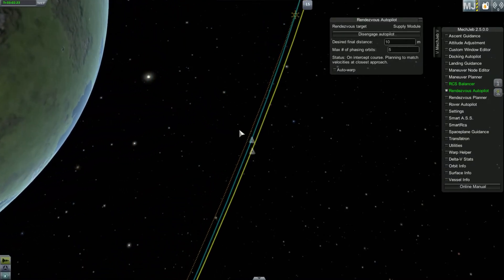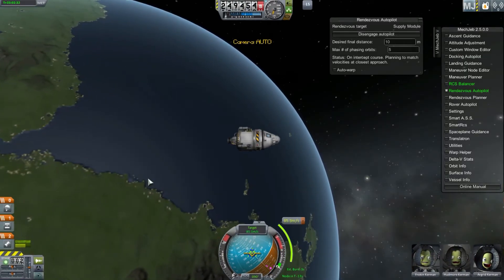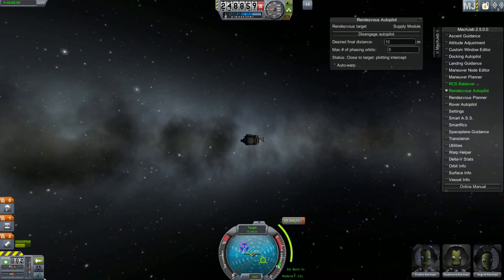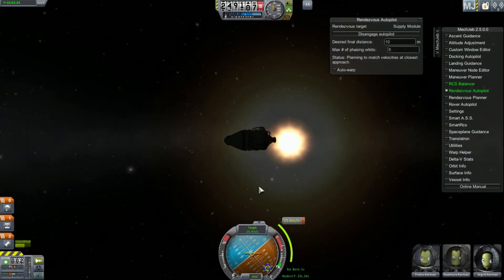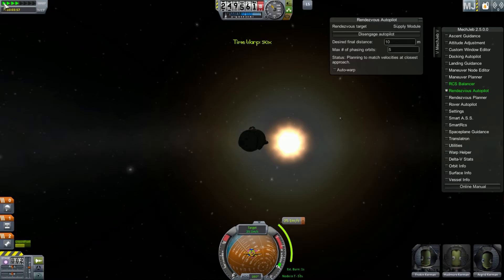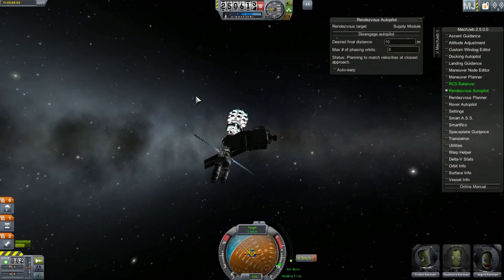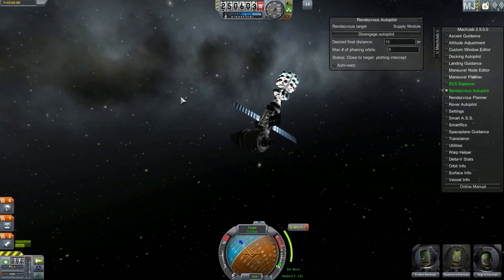We're getting very, very close to the station — about three kilometers, which is about right before that burn. Now we'll turn around so we don't fly past it. Here we are doing our last burn to slow down just as we're getting real close to the station.